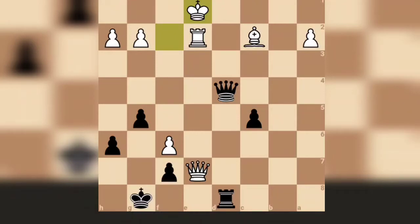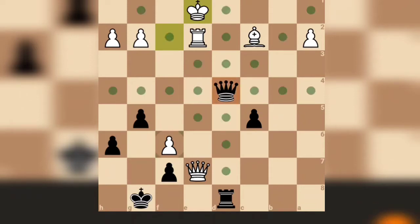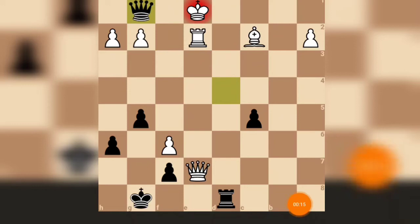Hi friends, welcome to the weekend video series. We will show you how to win this position as black. You can see it's mate in position — find the best move for black. I will play here because the king cannot move. This fight is protecting my rook, and this square is protecting my queen.